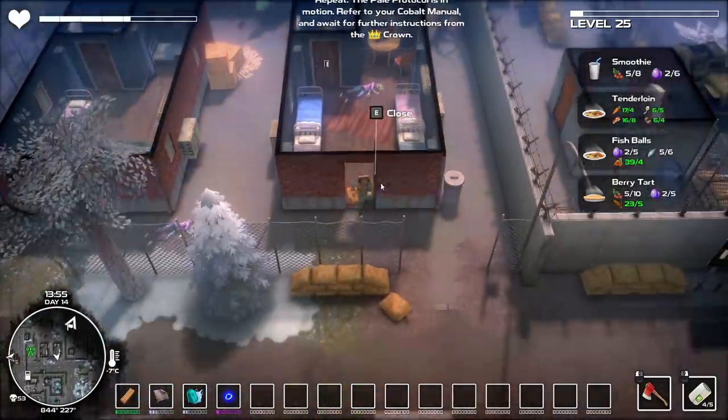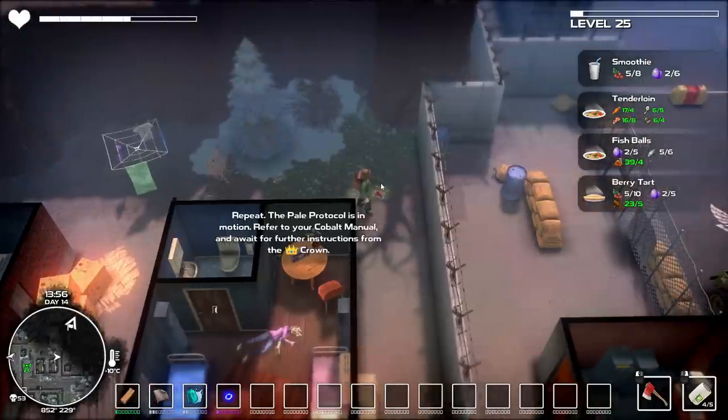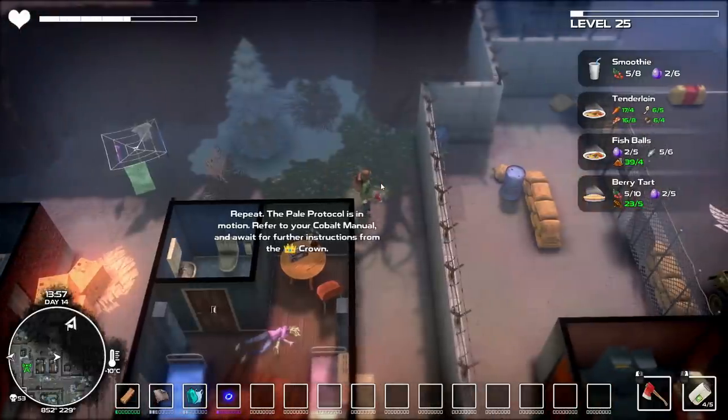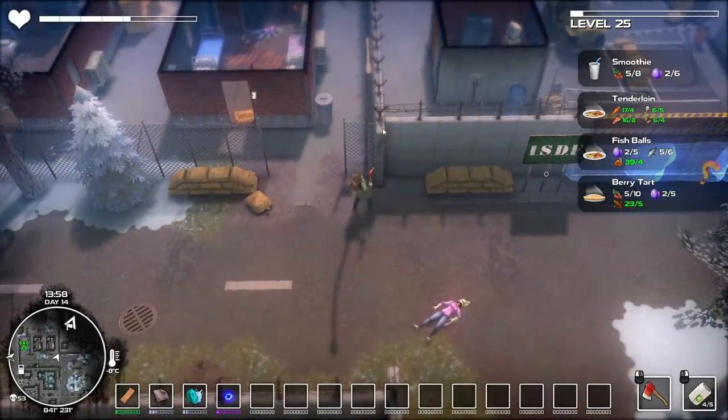I got two more transmitters. 'Transmits a high energy mono-powered signal that ripples through time and space — transmitter breaks after transmission, respawns all killed monsters as tougher versions. Now monsters award more experience points and have better material drops.' I'm good. I have to kill every single one of the monsters? This just permanently stops them from coming back and I don't really care. Unfortunately there are still going to be some that come back. 'The pale protocol is in motion — refer to your cobalt manual and await further instructions from the Crown. This is an automated recording sent from K23, the Crown Station.'